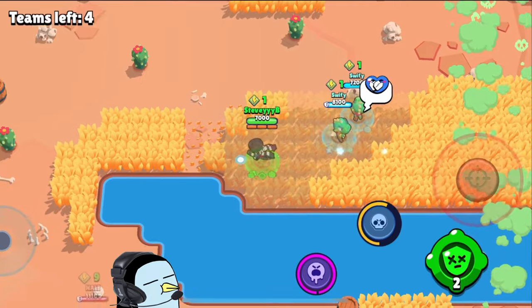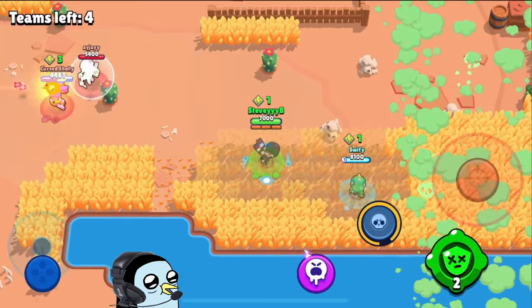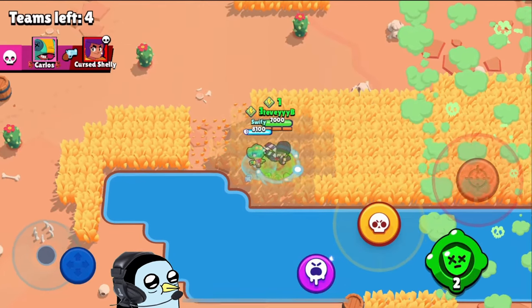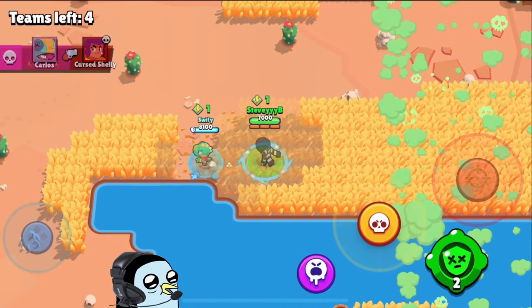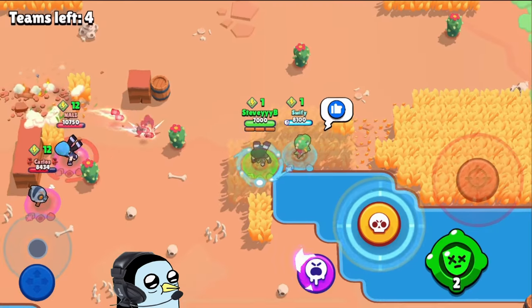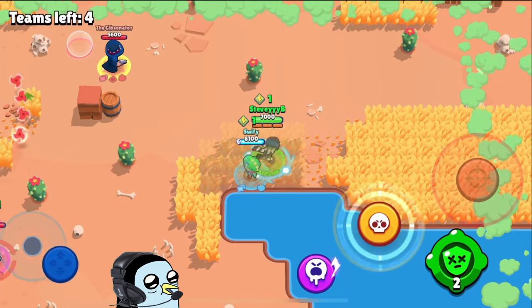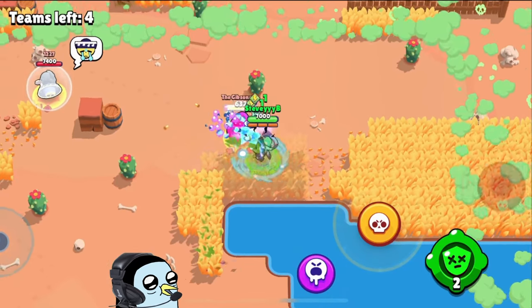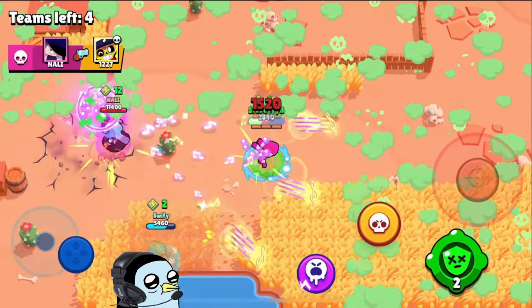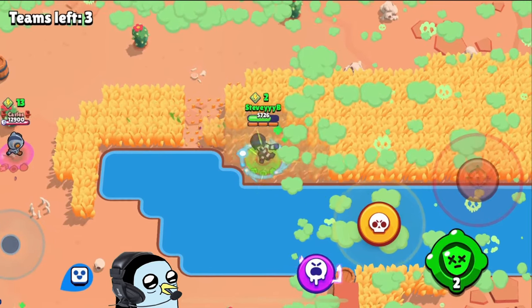At least we can use our hypercharge soon. Terrified to run across that little gap there. I don't know if I should use my hyper as I'm flying through the air to get more use out of it or how it's actually going to work. I think we're going to have to camp in these bushes a little longer though, as unfortunate and boring as it might be. If they get a lot of damage done to them, maybe we could dive on them, but it's not looking like that's going to happen. I can't believe how long this is actually lasting.